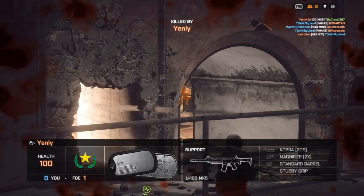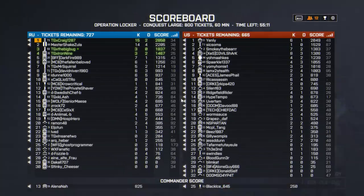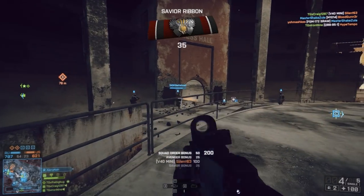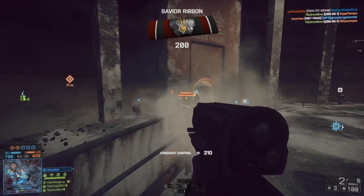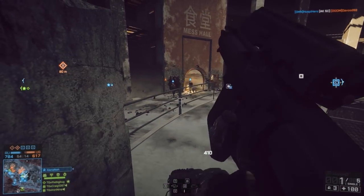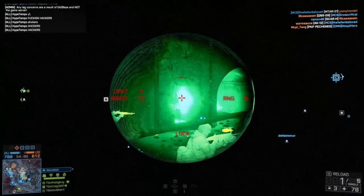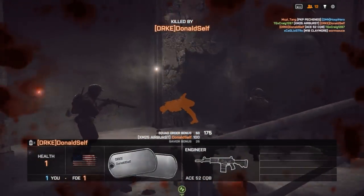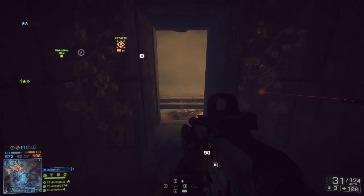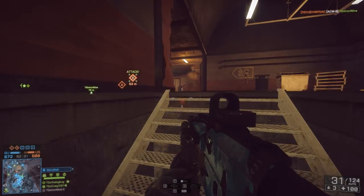Looking at the PC section first for assault rifles, the M416 is responsible for 31.5 million deaths, which accounts for 22 percent. The ACE 23 has accounted for 27.7 million deaths. So more people are getting kills with the M416, but when you scroll down to the count section, the AK-12 has 96,596 people who have gotten 100 or more kills with it — actually more than the M416.